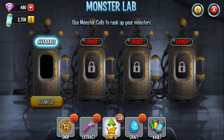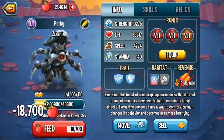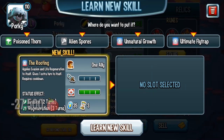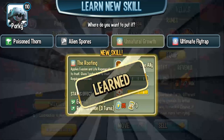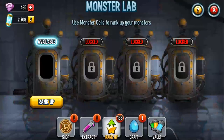Let's rank up to the next rank. At rank 2, level 110, this monster gets Rooting: applies Evasion and Life Regen to itself and gives one extra turn. This skill is fantastic — you give yourself an immediate extra turn, Life Regen so you're healing by 20%, and Evasion for protection. Even if a monster has Anticipation, they're not going to be able to touch you. We'll replace Unnatural Growth with this, though I also liked Unnatural Growth since you can only take damage from the nature element.